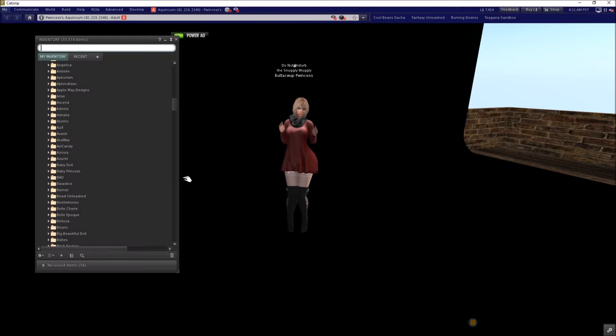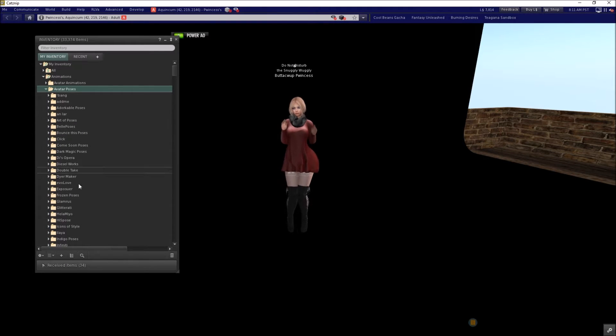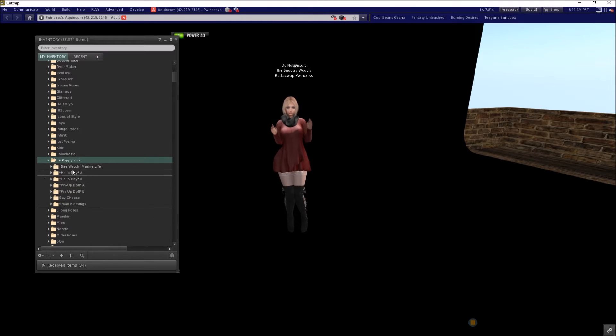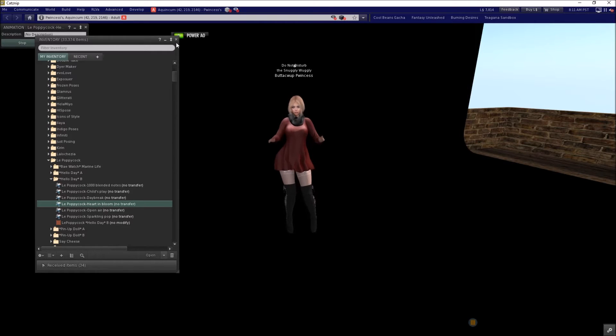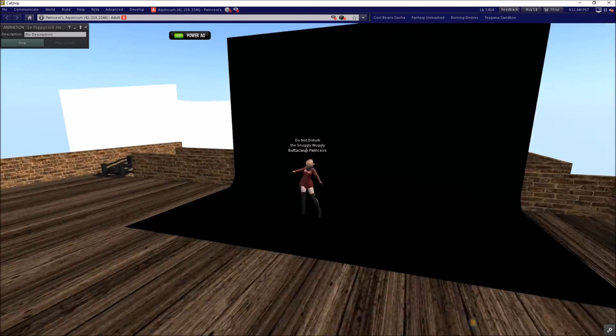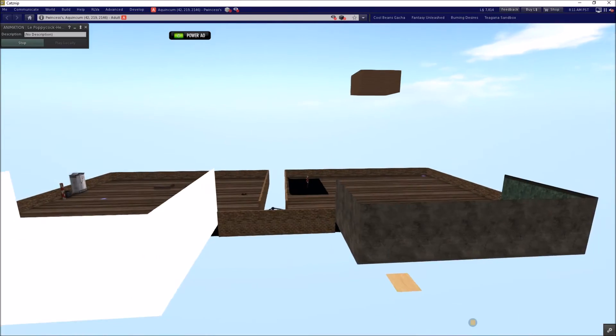Switching back over here, I've got these in my animations folder — avatar poses — and I can find the ones I want. I'm going to go with 'Hello Day B' and choose 'Heart and Bloom,' right-click on that and choose 'Play in World.' Now I've got my pose set up on my little backdrop, but I've got this weird shadow on my face that we need to fix.